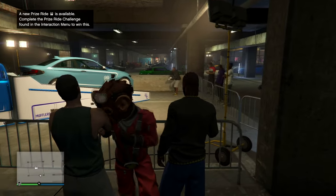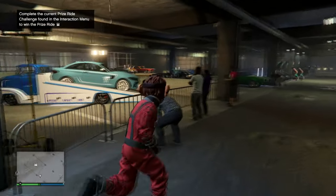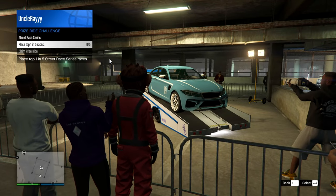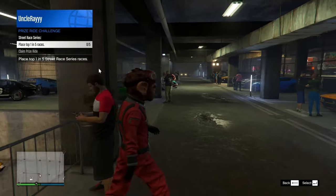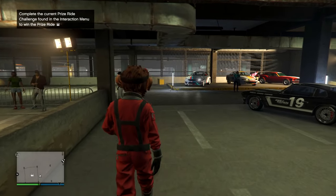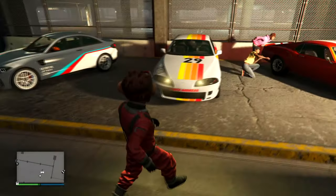The new prize ride this week is the brand new car, the Cypher. To get it for free, all you have to do is place top one in five races. Get a group of your buddies, get a group of people on a Discord or something — get three people, let them win, let you win five times, let them win five times, and so on.